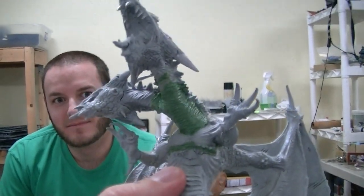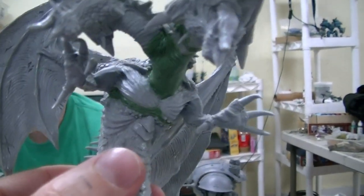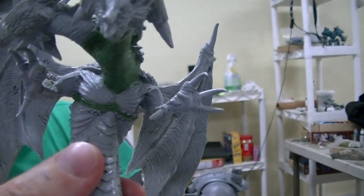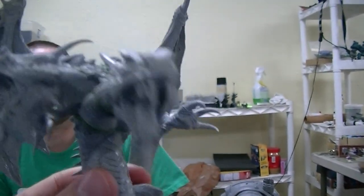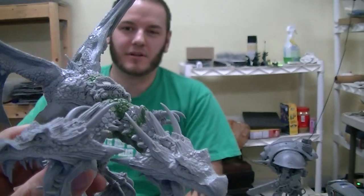A lot of times clients will have a story behind their army. There's a lot of green stuff on the neck to make it work. I noticed the chest has some too — is that because there was a big resin gap? Yeah, big gap. I wanted these scales on the top to be flush, so the chest got angled up a little bit.